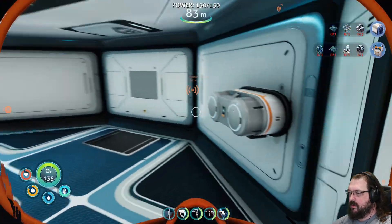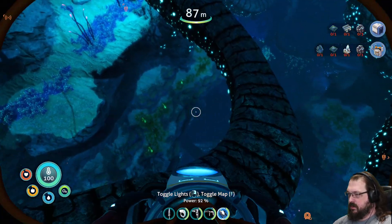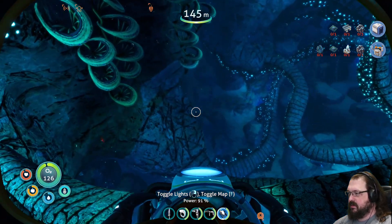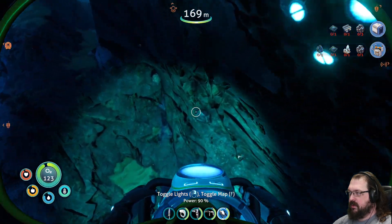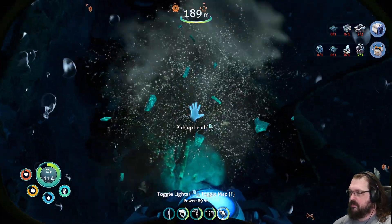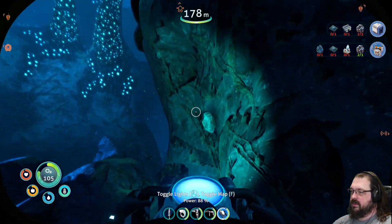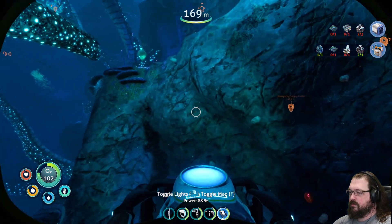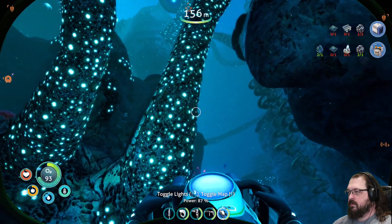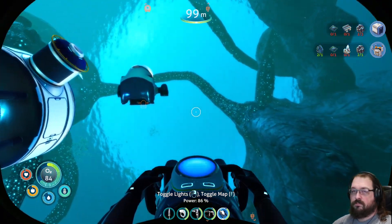Now we're gonna be nice and topped off on power cells. I still need lead and copper, so I should not be ignoring all of these limestones. That's the lead all taken care of. I think that'll do it for the fabricator module.